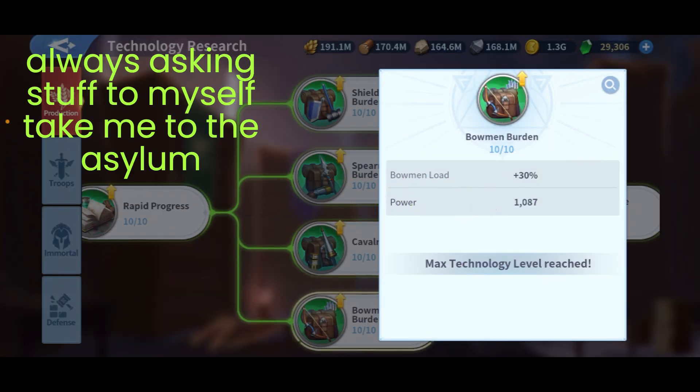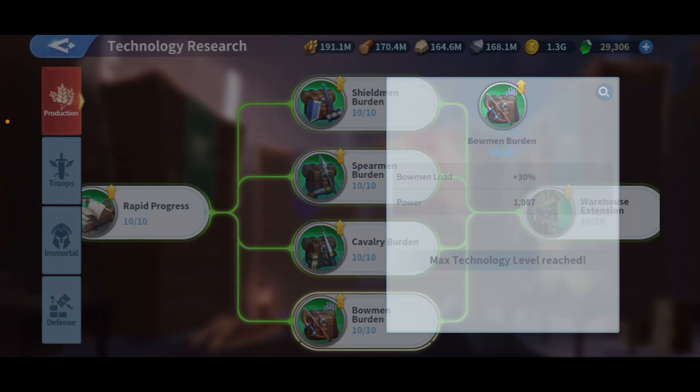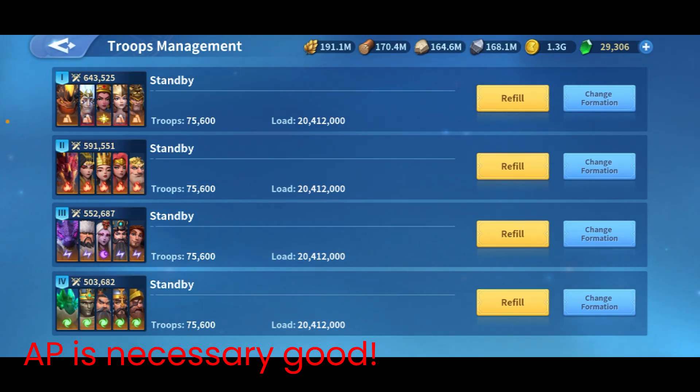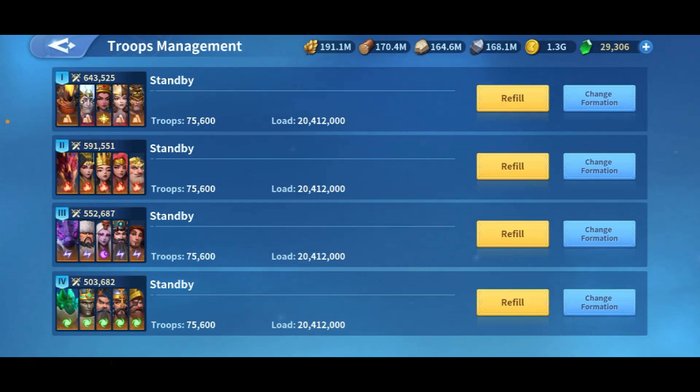Number four: I'll classify this as a whole — it's the Troops Burden. Why? Because it gives you 30% extra load. The load is how much resources your troops can carry after a hit. I can get 20 million — that's about five million per resource. With some quick hits I'm already full. If you don't have enough load, you'll struggle with farming: you'll use more AP, more time, and you'll need to hit more castles and tiles.